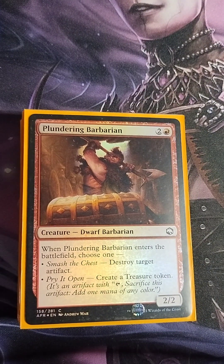Plundering Barbarian — two colorless, one red, 2/2. When it enters the battlefield, choose one: destroy target artifact, or create a treasure token. This card is very underrated — I think it should see more play in the format because it does so much and it has a decent body on it as well.